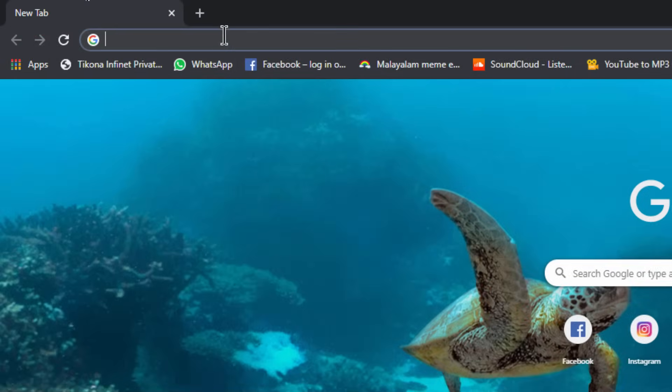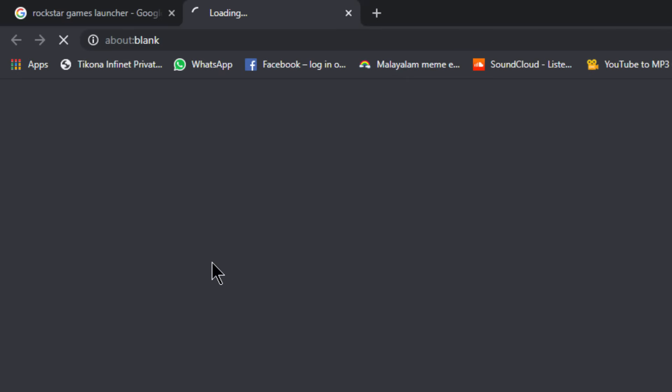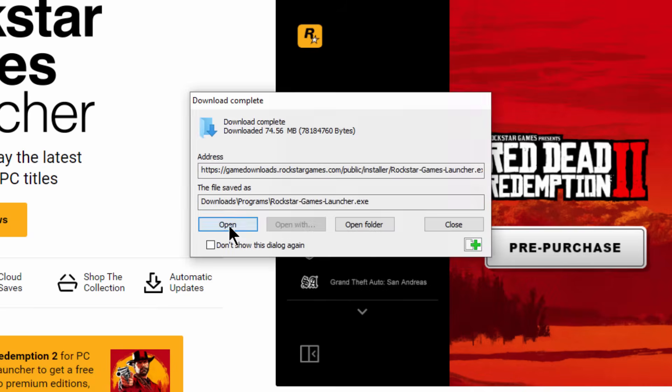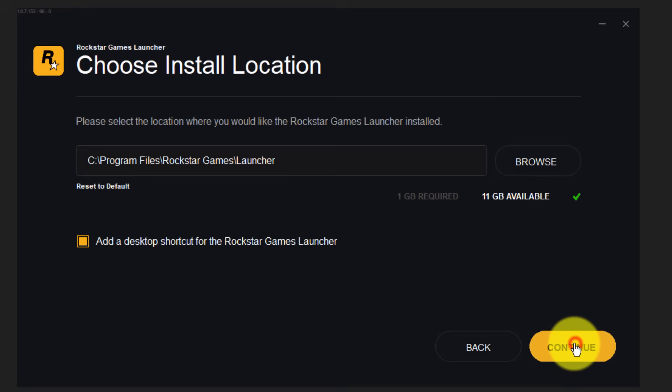Once done, you need to reinstall the Rockstar Games Launcher from their official website. Go to the address — I've given the link in the description. Download the Rockstar Games Launcher from there and install it. You need to accept the terms. Now here is the tricky part.